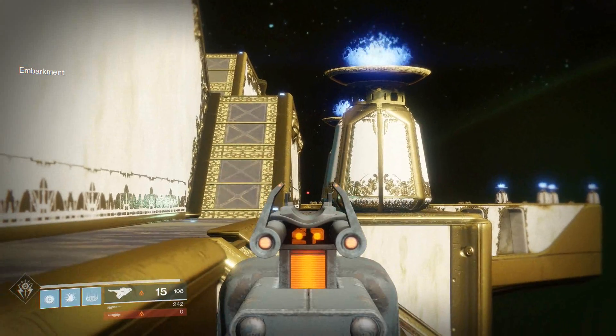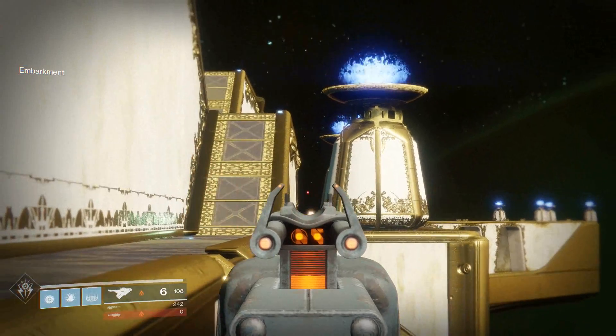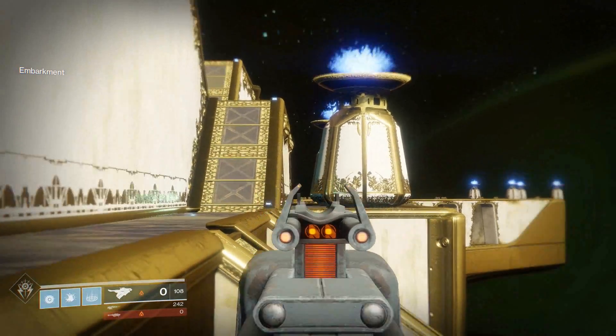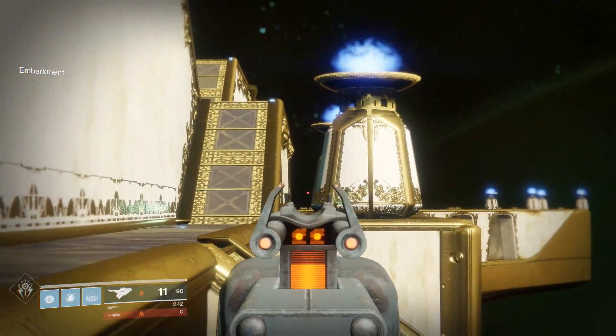I think this endless range is a result of our weapon firing slugs, but I'm unable to confirm this because every weapon in the game starts off with all the perks unlocked. All I can do is speculate, but I can tell you that it is pretty cool to have a scout rifle that doesn't have any damage falloff at all.